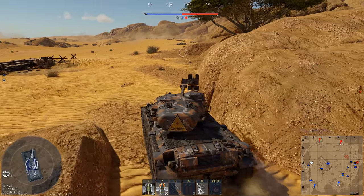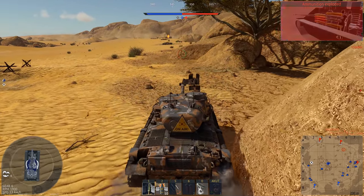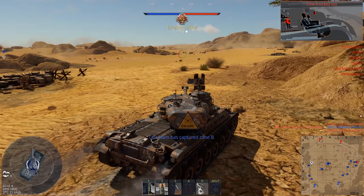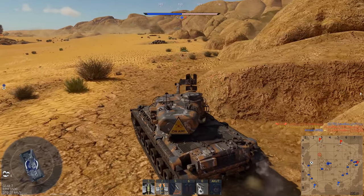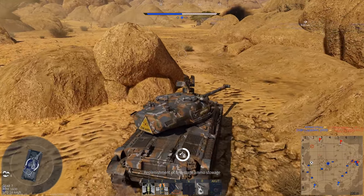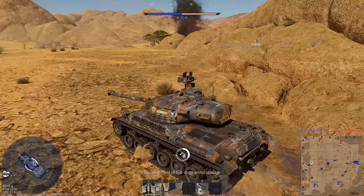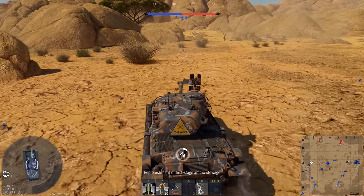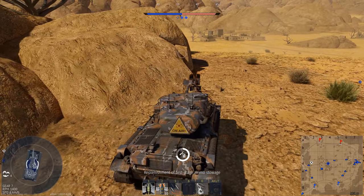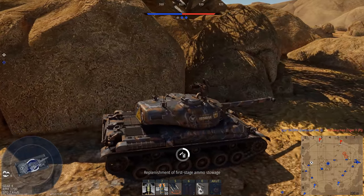Hello and welcome back to War Thunder. Today, after a bit of a break, I have for you the new Japanese battle rating 6.7 rank 4 medium tank, the STA-3. This tank is really worth talking about because at first it doesn't seem to be much of a new implementation in War Thunder — and to a large degree that is actually true — with one big difference: it has an auto-loader with a 6.0 second reload independent from your crew skills. The rest is very similar to the Type 61, which it shares the battle rating with and is the tech tree predecessor. It obviously follows the name of the STA-1 and STA-2, which are the predecessor folder in the tech tree to the Type 61.